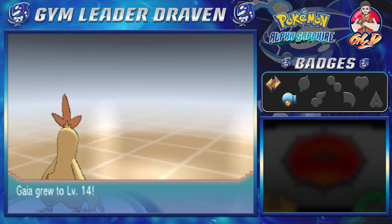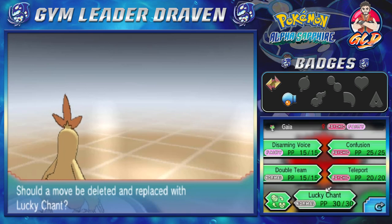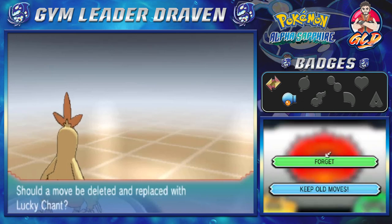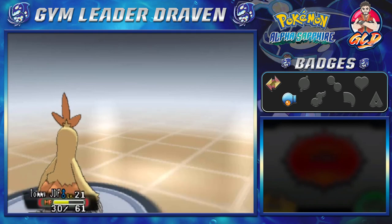Gaia the Fierce Knight reaches level 14 and is learning Lucky Chant. If you don't know, Lucky Chant is an incantation toward the sky that prevents the opponent's Pokemon from landing critical hits. We're going to skip that for now and keep the old moves.